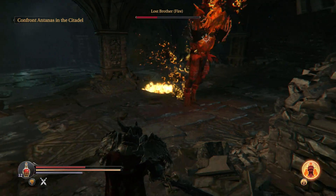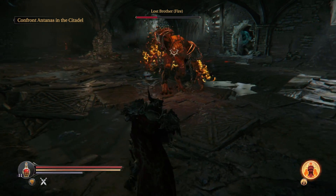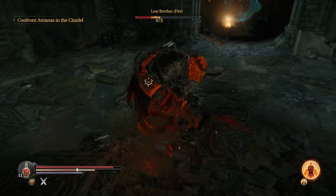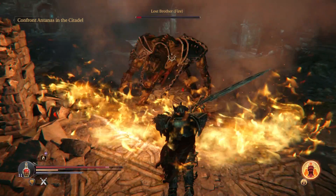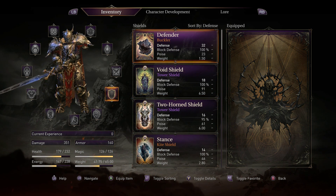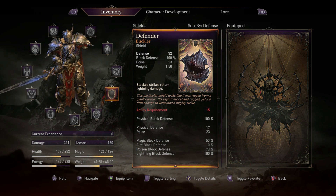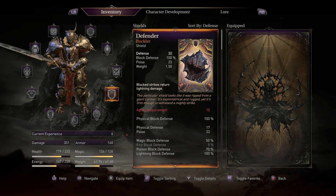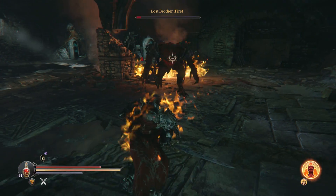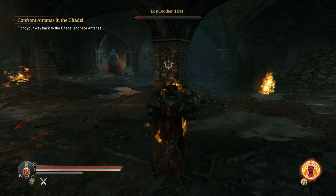The last thing to touch on before we wrap up this fight is loot. Depending on which lost brother you kill last, that will determine what you get. In my new game playthrough, I killed the fire guy first and the lightning one last. If you kill the lightning one second, you get the Buckler Defender shield — it's a 15 agility requirement buckler with 100% lightning block defense, and blocked strikes return lightning damage. Overall a really good shield, especially if you meet the agility requirement. Now on new game plus, we're going to kill the lightning guy first and the fire one afterwards.